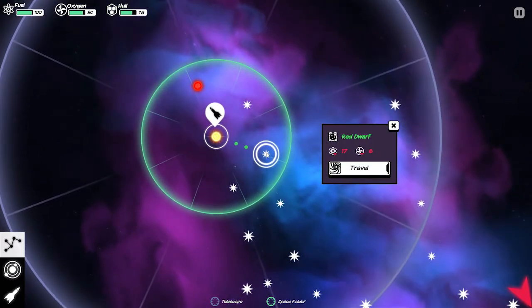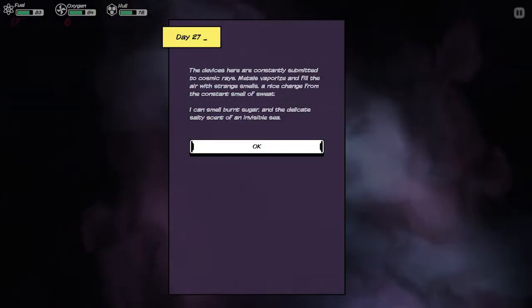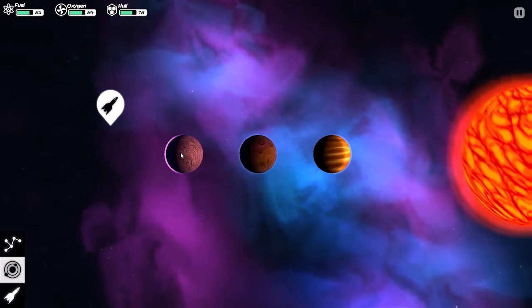So let's head over here. The devices here are constantly submitted to cosmic rays. Metals vaporize and fill the air with strange smells — a nice change from the constant smell of sweat. I can smell burnt sugar and the delicate, salty scent of an invisible sea. What is this guy smoking? What kind of sugar is on his spaceship?